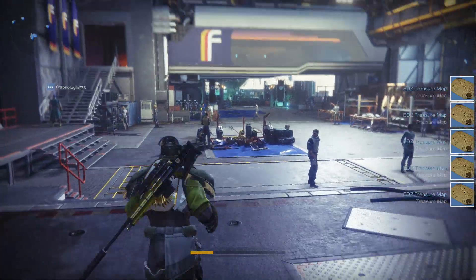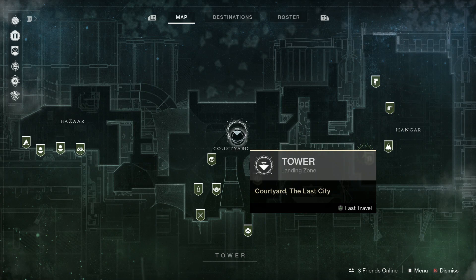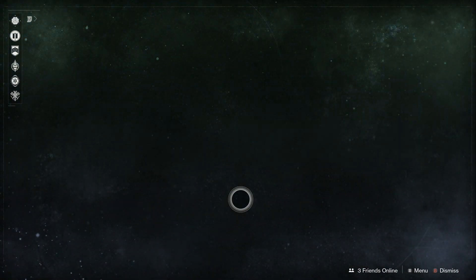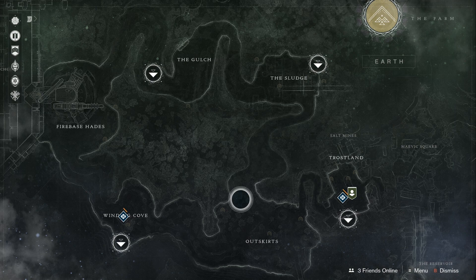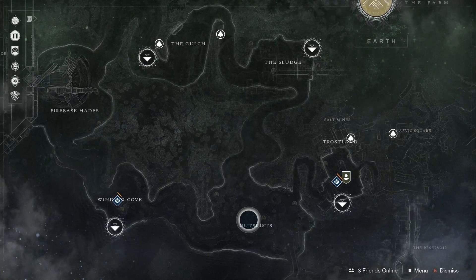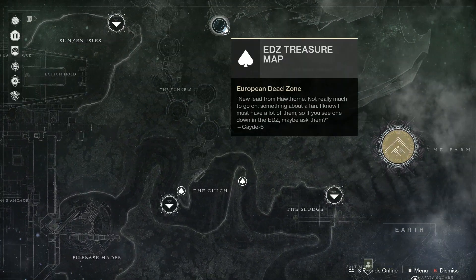Alright, once we get those, pull up your director map and we shall take a look at the EDZ and figure out where we're going to go first. Counting the markers: 1, 2, 3, 4 — number 5 is hiding somewhere. Okay, there's number 5. It's way up there.